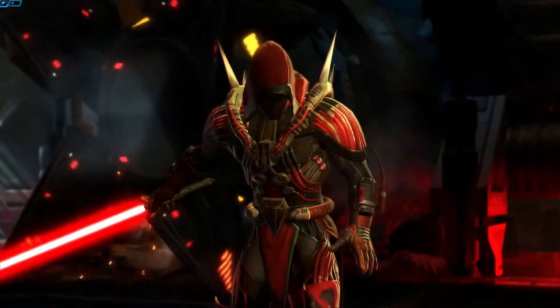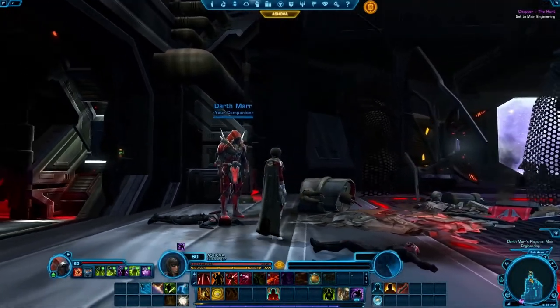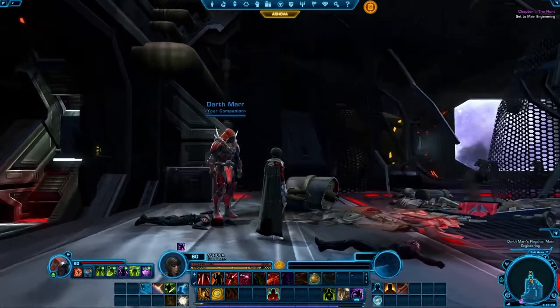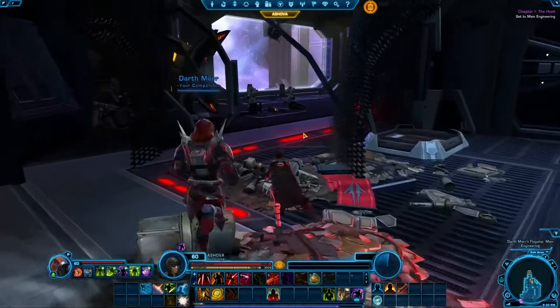Using companions can further customize your playstyle. You have access to multiple companions, each with unique abilities, but only one can be brought into battle at a time. When a companion is with you, you will see the companion ability bar located here.